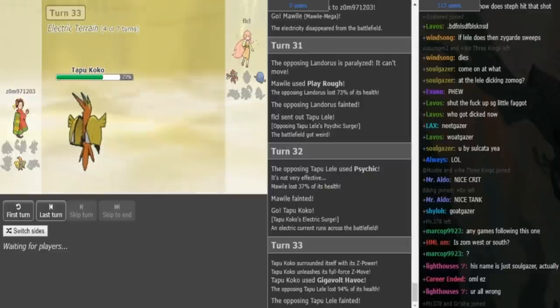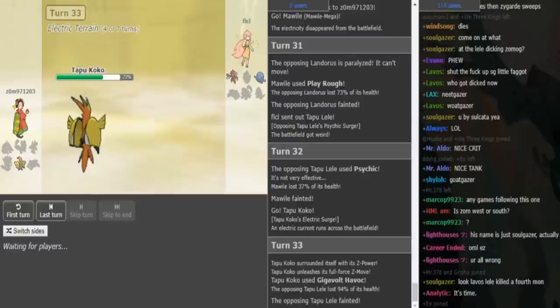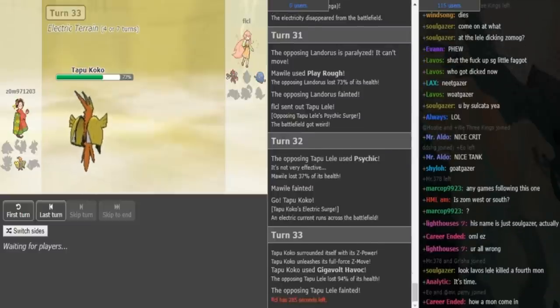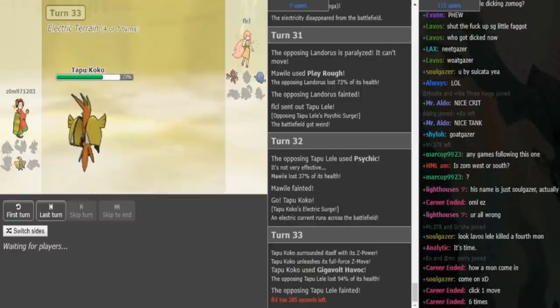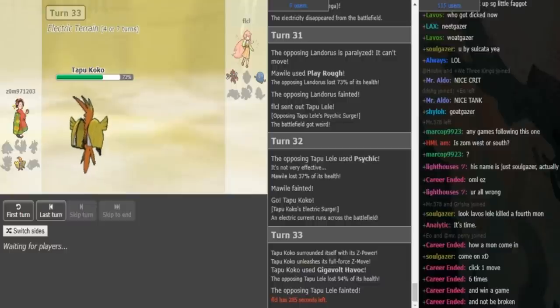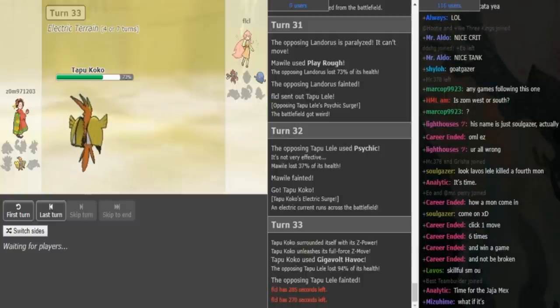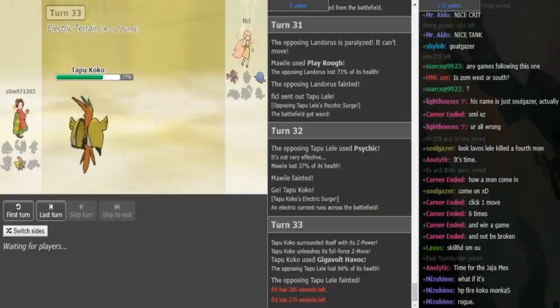I didn't calc the U-turns on the Tangrowth — the U-turns on the Tangrowth did quite a bit, so I'm not sure if this is Z-Wildcharge or Z-T-Bolt. So now FLCL can go into Tangrowth and then go back into Scizor to get Regenerator on his Tangrowth, and then he can spam Bullet Punch with his Scizor. Z-move's only way of winning at this point is if he's Wildcharge he can't win — he has to be T-Bolt and he has to Para the Tangrowth a few times. He needs hax to win at this point.